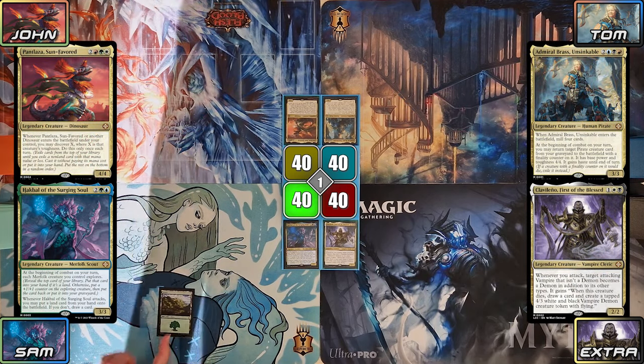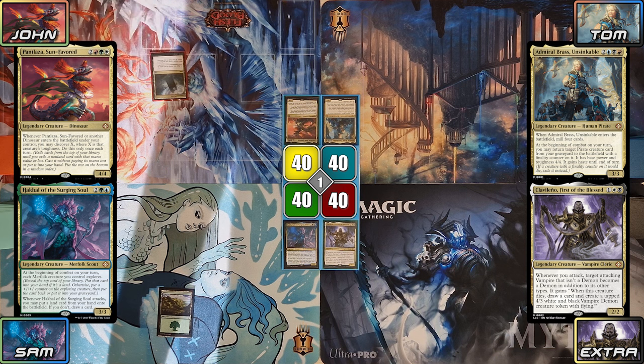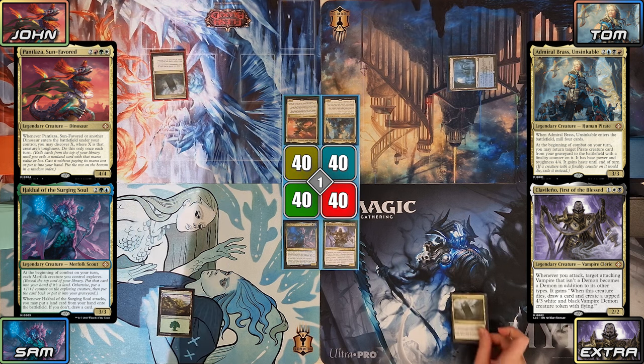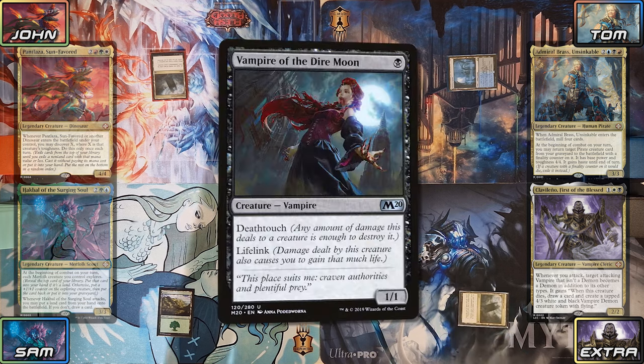Sam starts us off with a Forest, while John plays a Command Tower. Tom plays a tapped Watery Grave, and Extra plays a Command Tower of his own before casting Vampire of the Dire Moon.